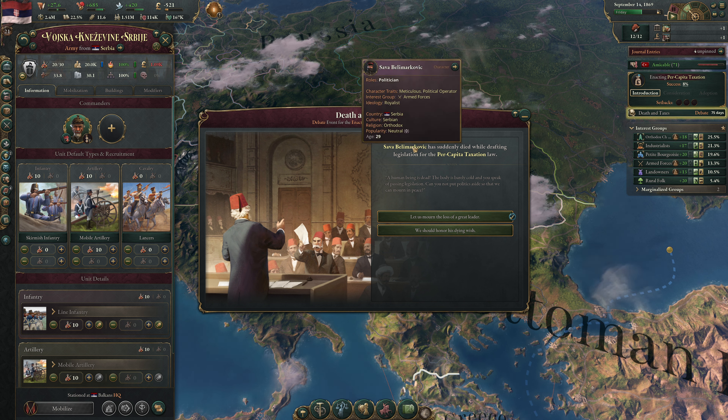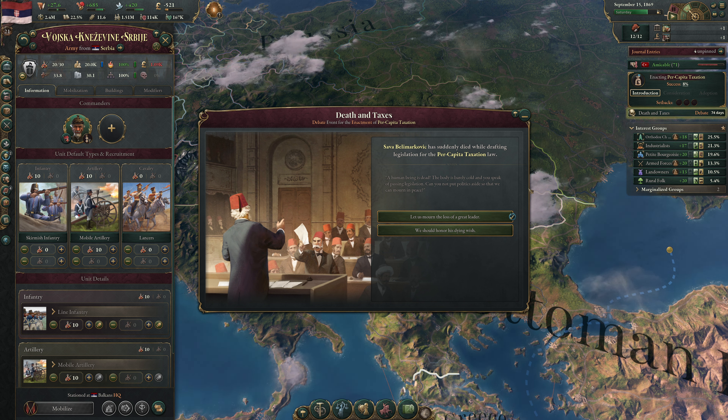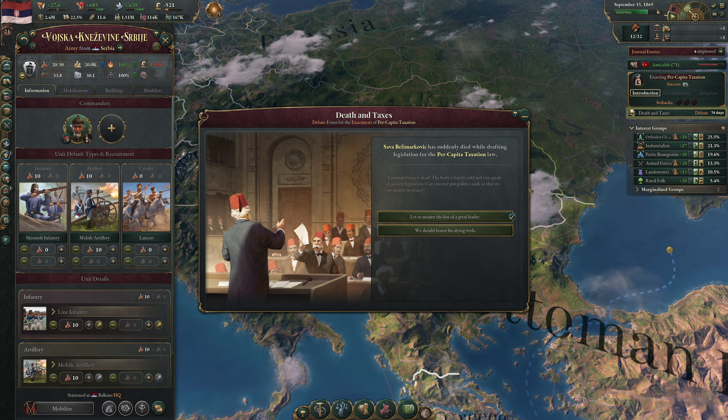We get a new armed forces leader: Georgia Gerasanin. Also a royalist — good man. He's reckless at age 33, with 10% popularity, but as a political operator gives plus 5% interest group political strength. That's nice. As ruler he'd give minus recovery rate so he's not going to be a commander. The armed forces clout has increased a little. Sava will be missed — I think he was a better deal overall.